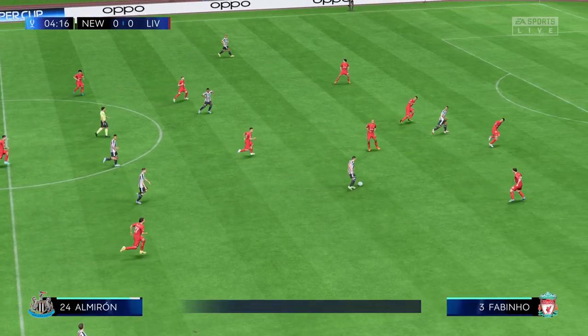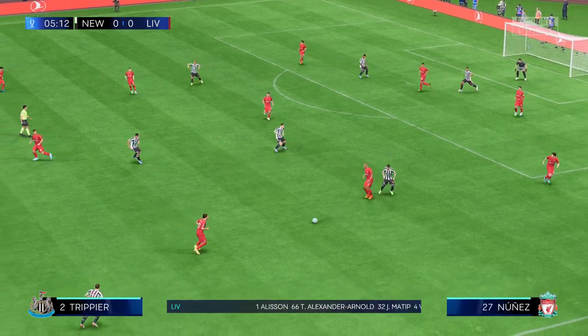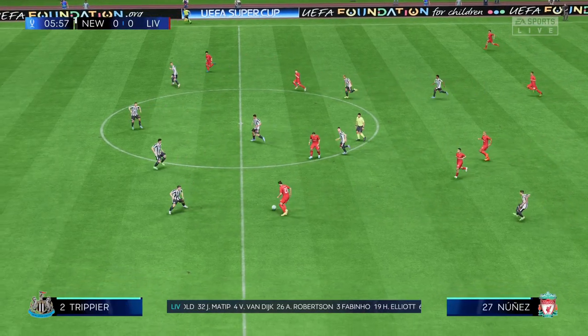This is how Liverpool will line up: Alisson gets the nod in goal. Virgil van Dijk plays alongside Joel Matip in central defence. Thiago starts alongside Fabinho in the centre of midfield, and leading the attack today is Roberto Firmino.